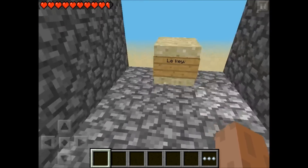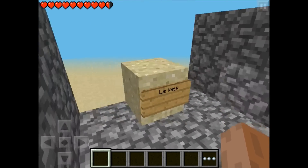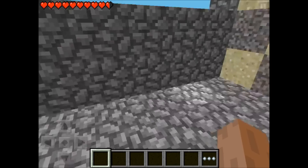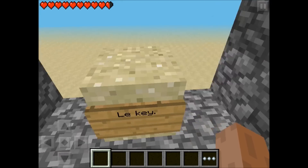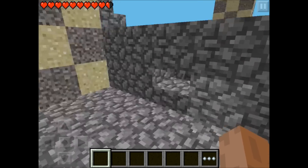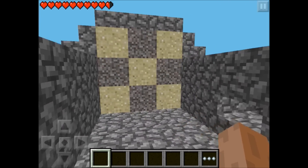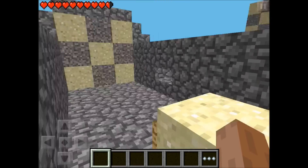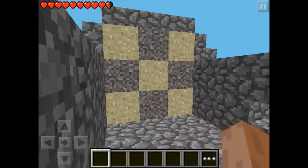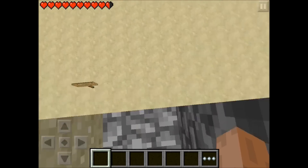Basically, you can place a custom key like this at the end of a parkour. To open the door, you have to complete the parkour. Or you can place 3 doors like this in a row with 3 keyholes, so you have to collect 3 keys in your adventure and place them all to access the new area. This could be pretty nice.